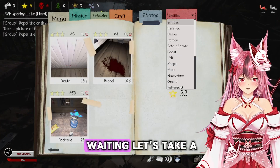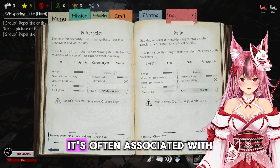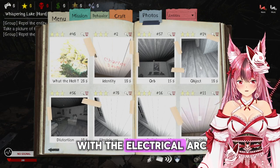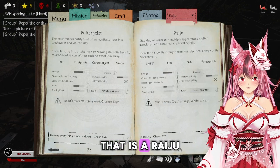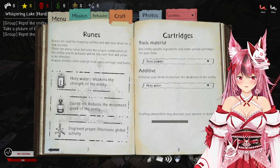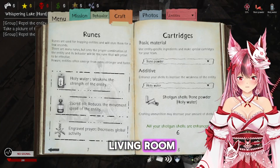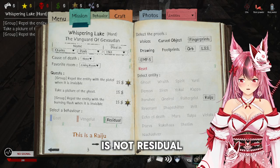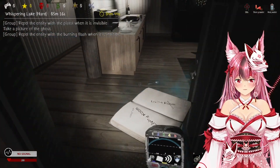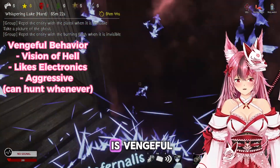Let's take a look at a Raiju. This is a kind of yokai with multiple appearances, often associated with abnormal electrical events — as you can see with the electrical art, that is a Raiju ability. So we need bone powder; I'm gonna go ahead and do holy water that way we can weaken it and kill it faster. It blew up our residual rune so we know it is not residual — we'll choose a different behavior. I was correct, it is a vengeful.